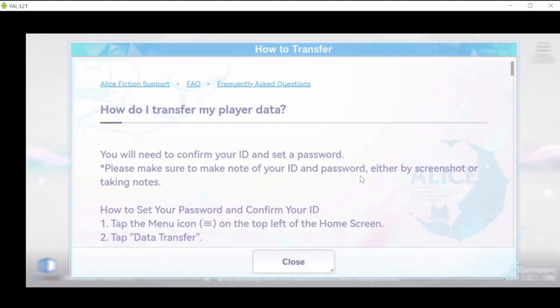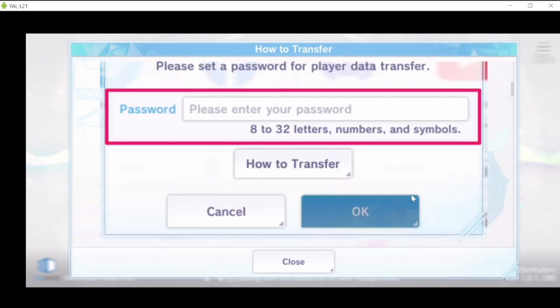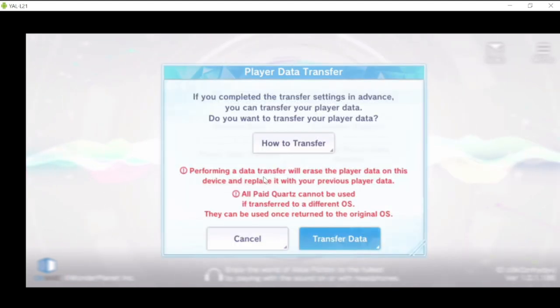Click on 'How to Transfer.' If you want to transfer your data into an account, you have to nominate a password — write it down or take a screenshot of it. Make sure you remember it, otherwise you cannot access the account you're going to save. Once you nominate a password, the system will generate an ID for you, which you also need to write down or screenshot and save separately, because this will be your account binding system.